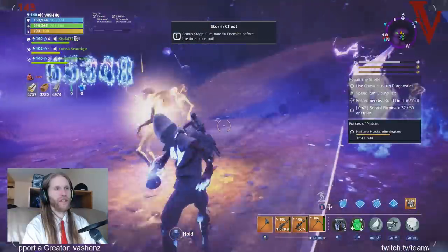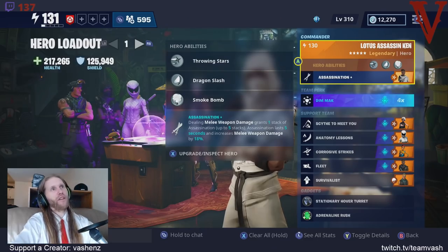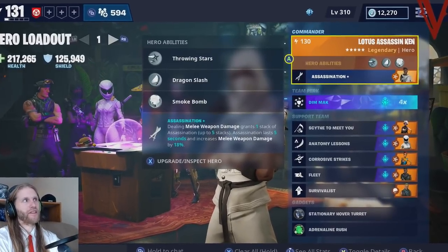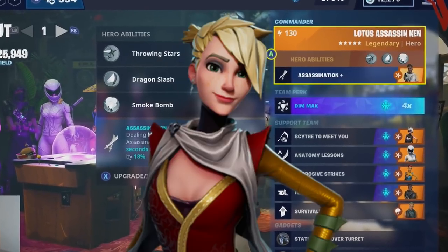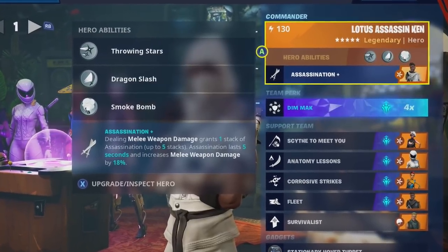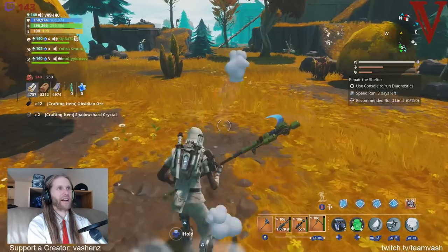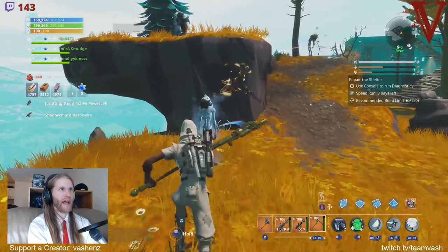It has good synergy with your hero loadouts. I prefer using Assassination as your hero ability. This is the ultimate edition reskin — you can use just the regular Assassin Sarah to do the same thing. This gives you a 90% damage bonus after the fifth attack, which is crazy. 90% bonus damage is absolutely nuts.